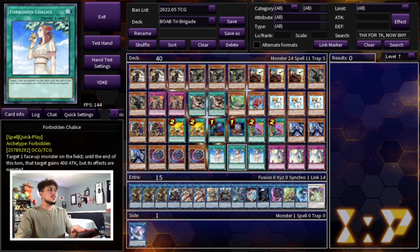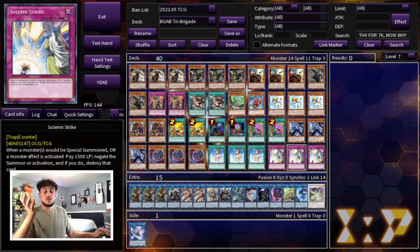We're playing three Forbidden Chalice. I was thinking of playing Dark Ruler No More instead, but I like Chalice over Dark Ruler because you still want to go first with this deck — it's not a going-second deck. Chalice lets you set it on your turn as a disruption for your opponent's turn. Infinite Impermanence is a little too far out of budget at about $8-9 a pop. Dark Ruler is also within budget thanks to the Megatin if you prefer that. And then we're playing three Solemn Strike, which is just an insanely powerful card going first. If you make your board and set the Strike, your opponent is just not breaking that board.